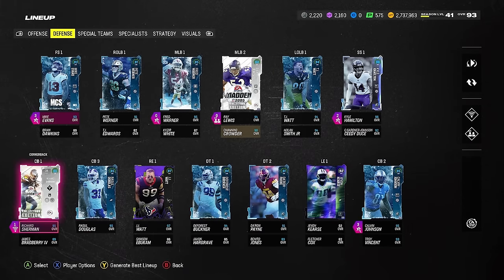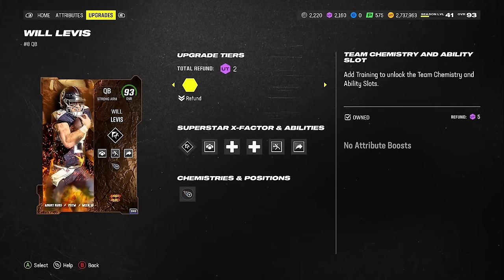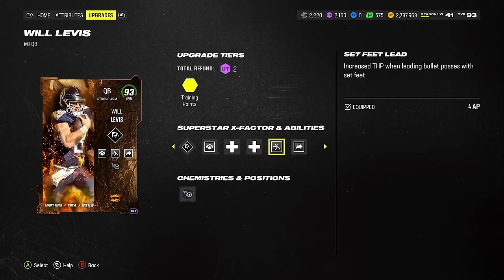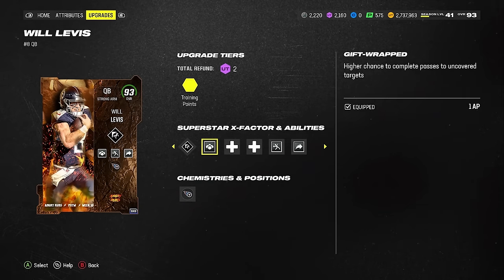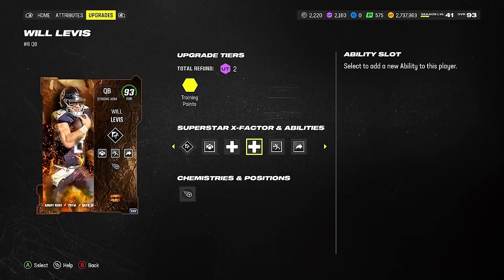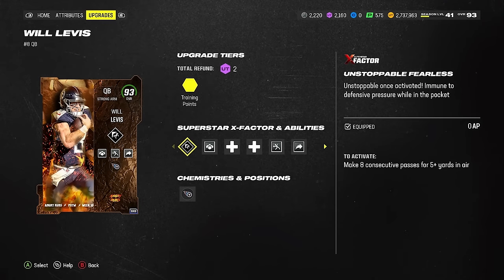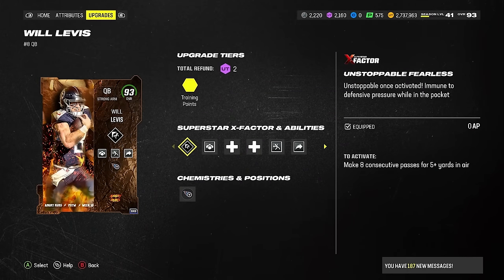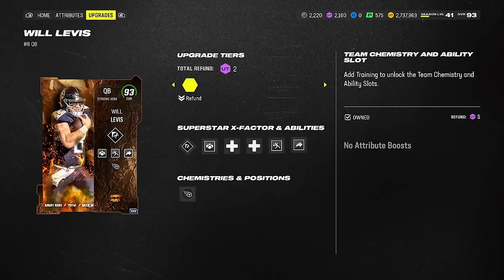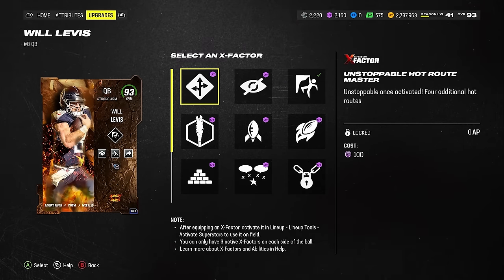Moving to offense — Will Levis over Jalen Hurts. Hurts has been a little shaky, kind of experiencing some paranoid trader issues, throwing inaccurates under pressure. Will Levis runs angry. Same stack gift wrap: set feet, lead gunslinger — he gets a discount on gunslinger. You're able to rock slot apprentice on Tyreek Hill when he's unstoppable fearless, if you get eight passes for five yards. Now about hot rod master — I don't use it, and here's why.